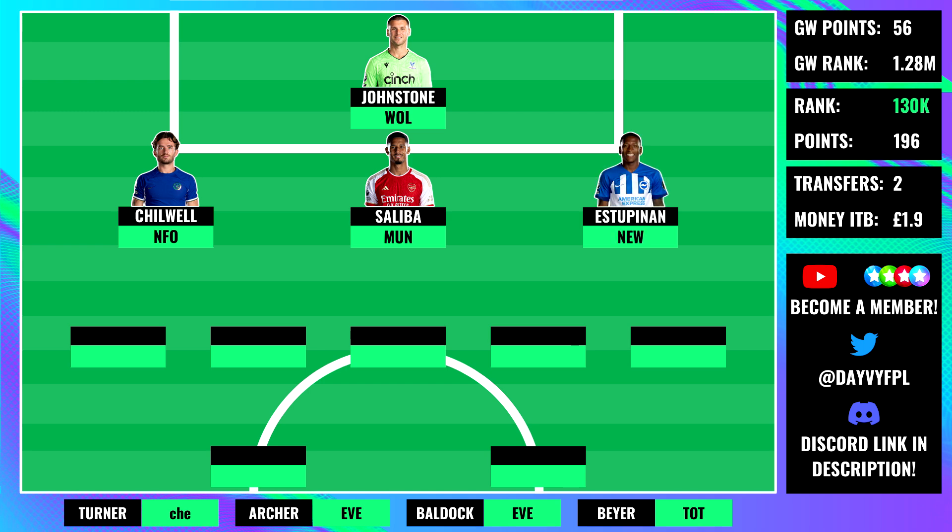Then we have Estupinan against Newcastle at home. If I thought they were going to concede against West Ham, they're definitely going to concede against Newcastle, and it's almost hard to play the Brighton defender. But he does offer loads of attacking threat - it only takes one assist or one goal to do pretty well, but how long can we rely on those attacking returns? Brighton might surprise us and finally keep a clean sheet, but I don't expect it, so if you want to bench Estupinan I can understand it.